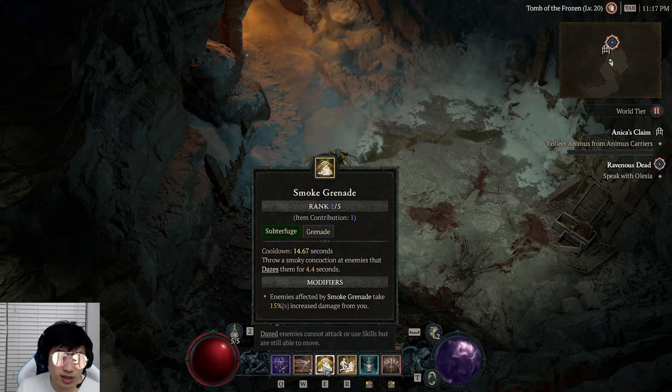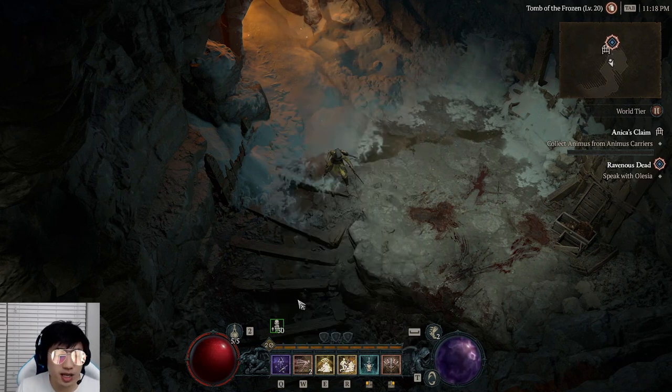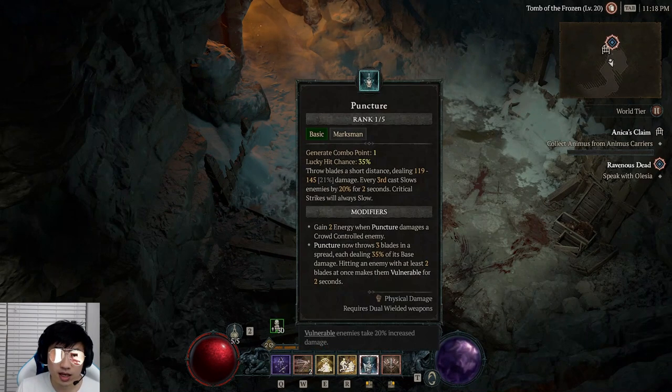This also will not work against bosses, but does work against elites. On our R, we have a placeholder — this will be your ultimate, which with this build will be Shadow Clone. But since I'm on the beta, I'm level capped at 20, so I cannot get Shadow Clone and will not be using it in this run.